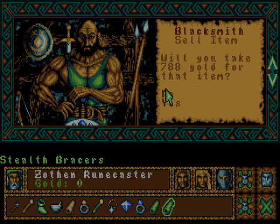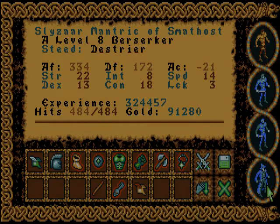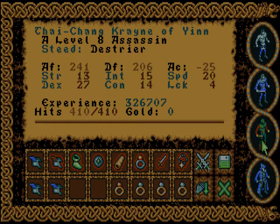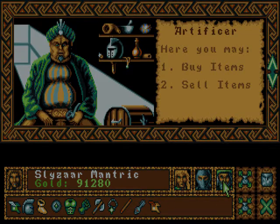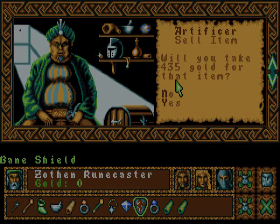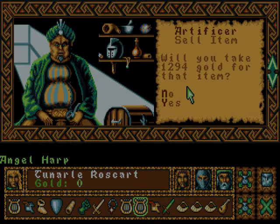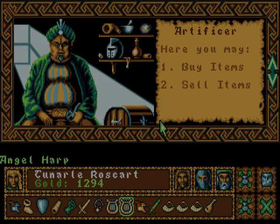Oh yeah — sell stuff. What will you give me for these? No, that's a horrible price. Let's just give all the stuff we're selling to Serpent. Oh, I should sell some of these instruments. I guess that's about it. Heartfisher — no. How about the instruments? Angel Harp — I guess that's a good price, but I'm going to sell the ones that I've been using, which I think are these two.